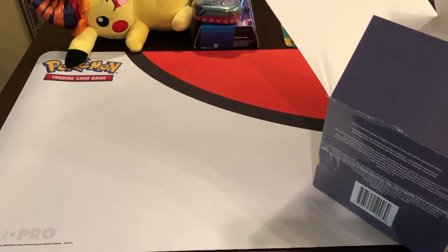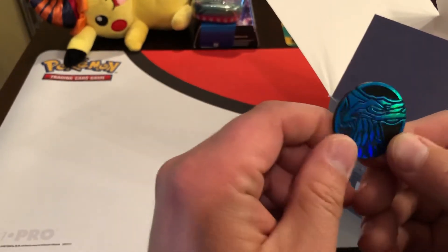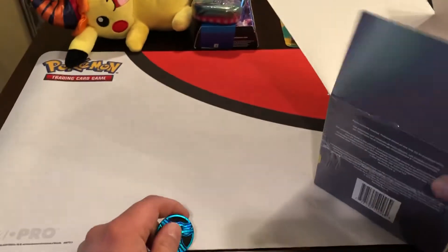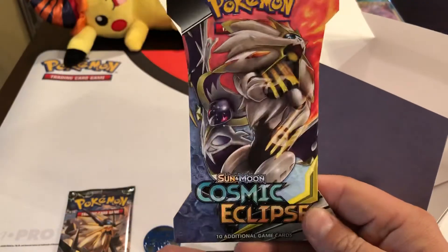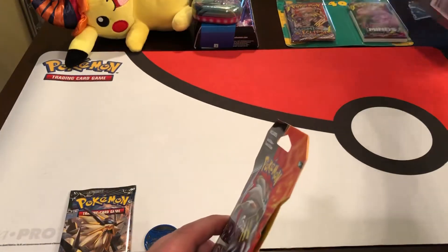And what did we get on the coin here? I have no idea what character this is on the coin — no idea whatsoever. So we got a booster pack of Ultra Prism and a booster pack of Sun and Moon Cosmic Eclipse. Nothing crazy — I guess it's more for the Pikachu.